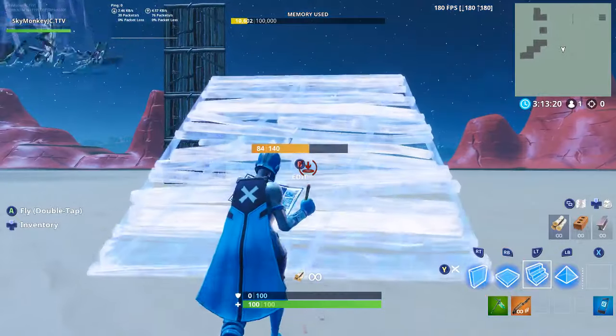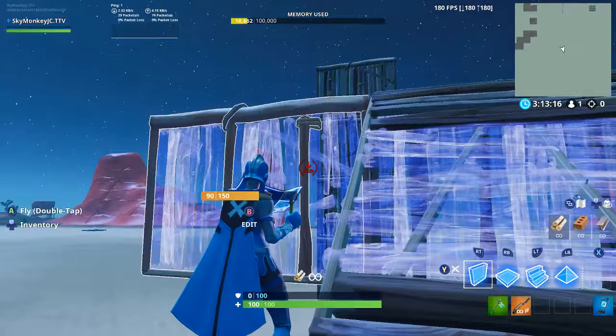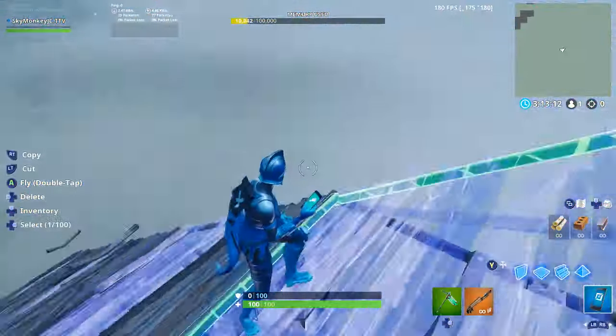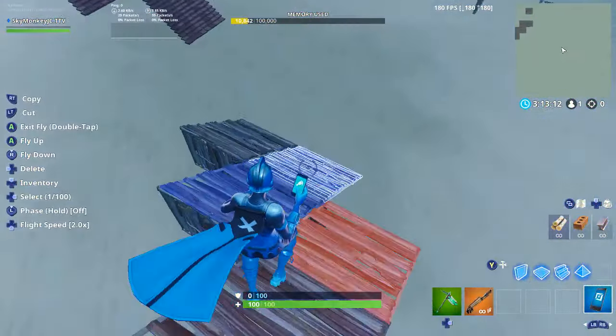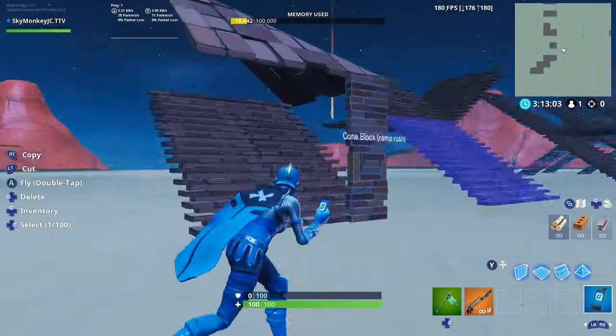Let me do it step by step. You go: wall, wall, ramp, ramp, wall, wall, ramp, ramp — and then if you need to reach your destination, you go like that. That's the Z-side ramp. It's a type of ramp rush, or a way to get to a building.